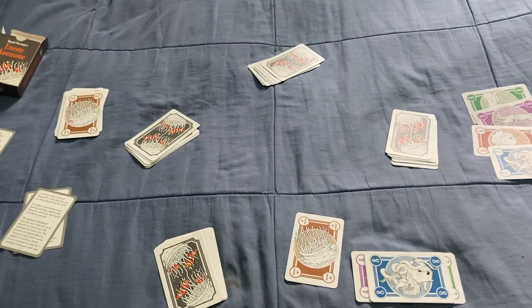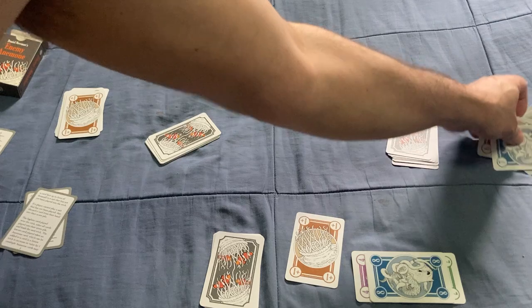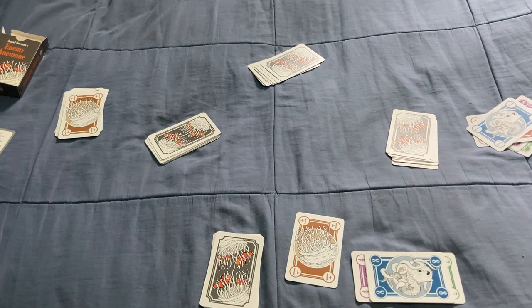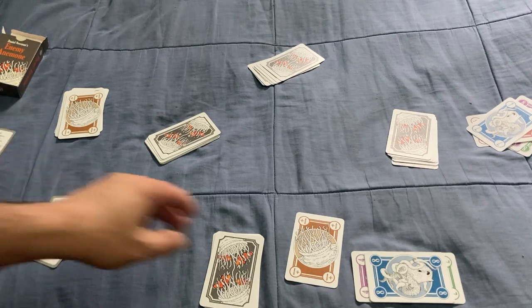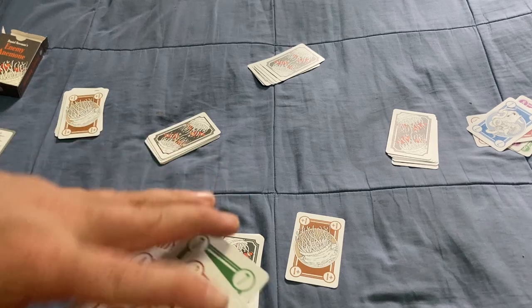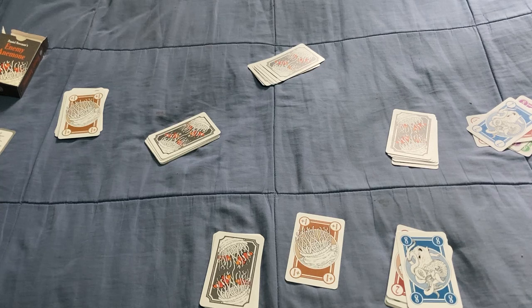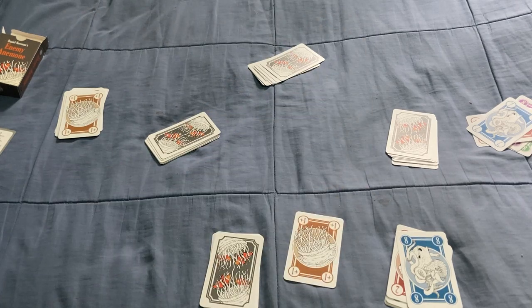You keep going around the table like that until you've played through all your cards, then you score your points. You play four rounds, and whoever has the highest score wins. Whoever has the highest score at the end of a round gets to start the next round. At the end of the game, the Anemone cards are not worth any points themselves; however, if there's a tie, whoever has the most of these will win - it's a tiebreaker.